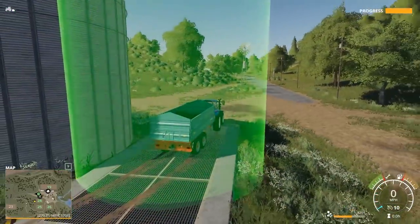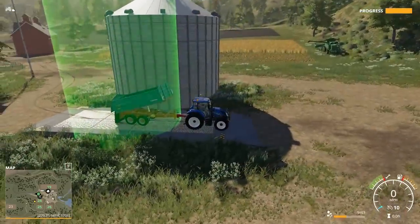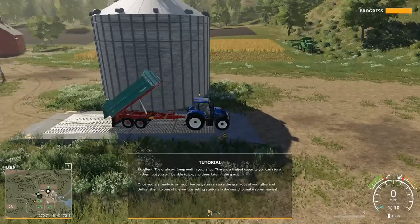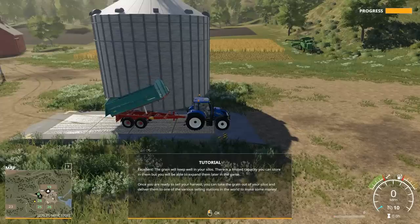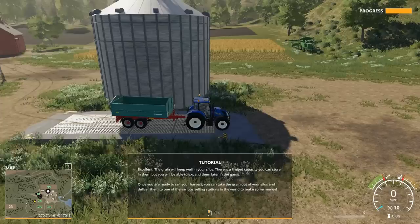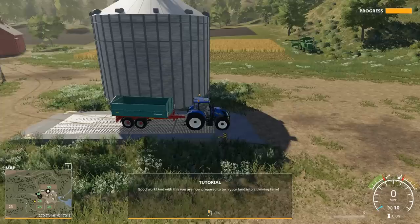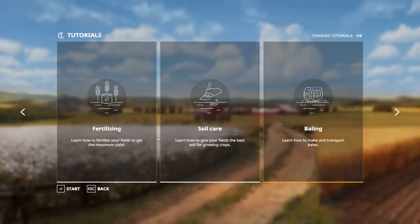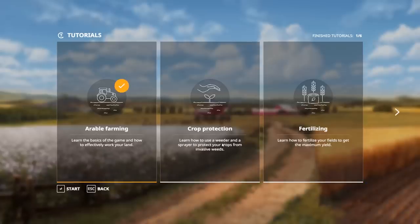The grain will be kept well in the silos. There's a limited capacity you can store in them, but you will be able to expand them later in the game. Once you're ready to sell your harvest, you can take the grain out of the silos and deliver them to one of the various selling stations in the world to make some money. And with this, you're now prepared to turn your land into a thriving farm. First tutorial checked and done! I think we're going to go through all of these. It's going to be a lot of fun to do a tutorial where things are already set up.